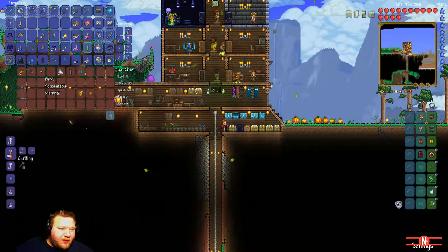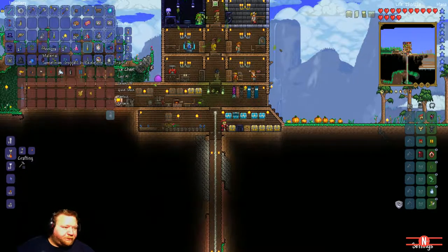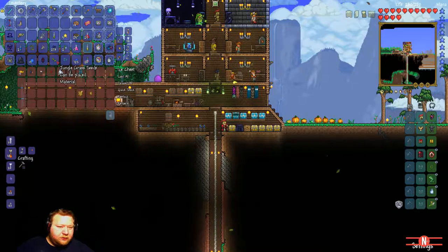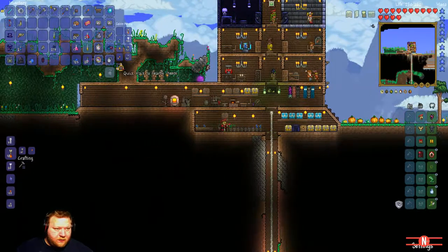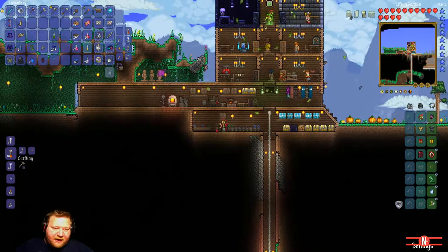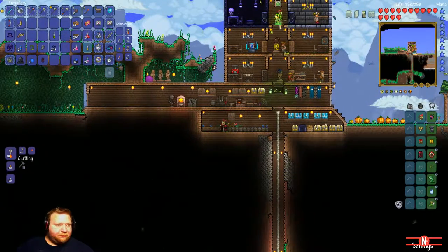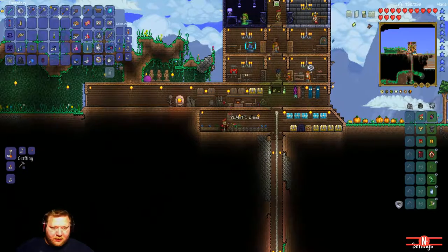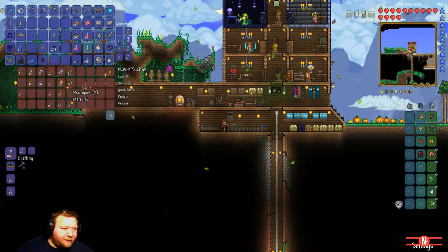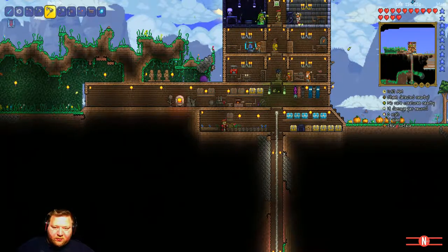Got a couple of bunnies, I've got a mouse, a bird, some goldfish. Last time I put up this trough right here I thought it was something big, but you can actually combine them to make one big trough-looking thing — that's pretty cool. Got 10 pumpkins in here, and a load of pumpkins already growing out here.